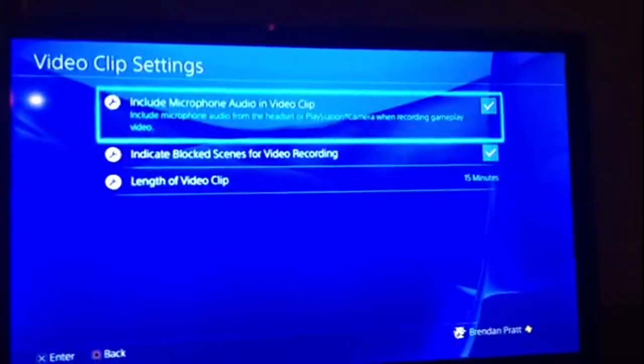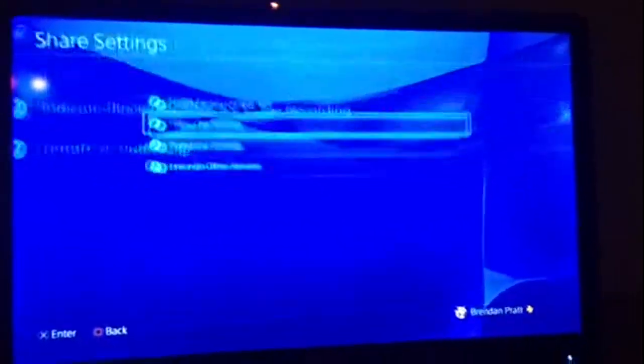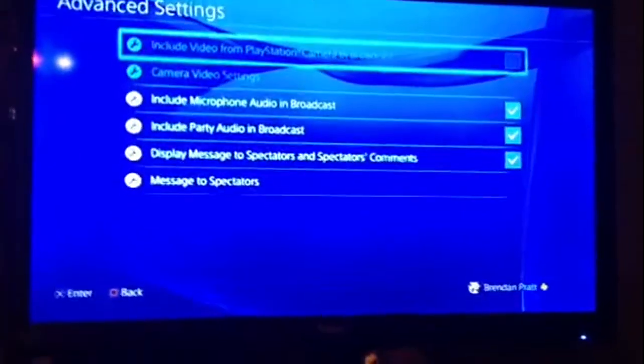Then you want to go to video clip settings. Make sure both of these are check-marked and the length of the video is at 15 minutes preferably. Then you're going to want to go down to broadcast settings.